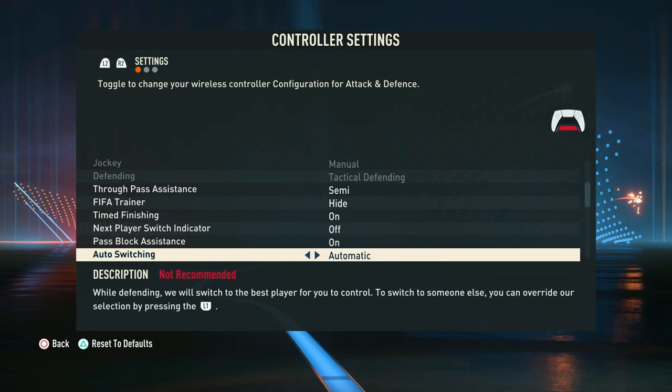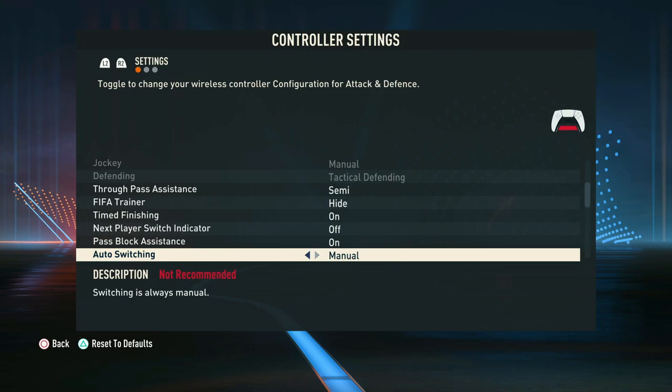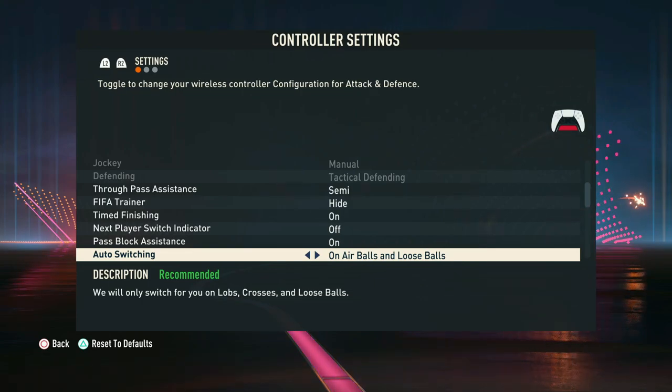In terms of auto switching, this is where the AI will switch for you in various scenarios. We personally like to run on air balls only, which is basically for crossing — the ball travels a bigger distance which can make it harder to switch across the field. Having it on air balls is a great setting, and it also handles the loose ball switching for you.